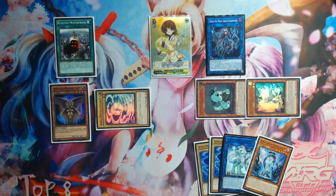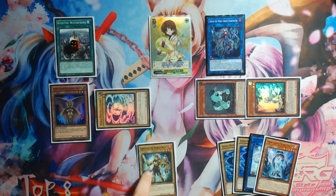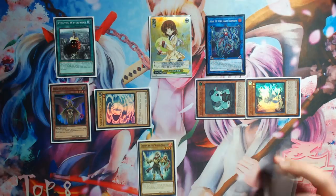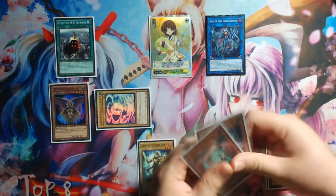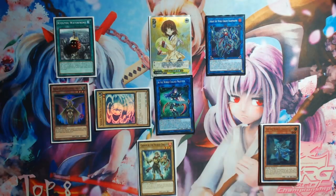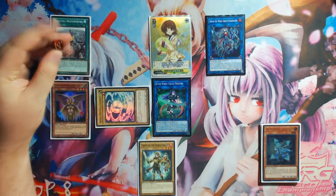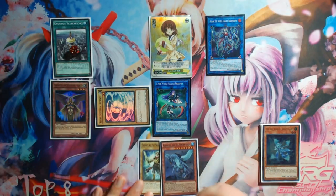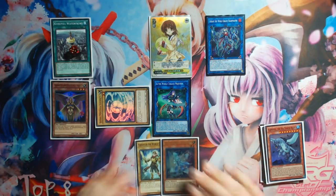At this point, you should have four counters on Kyoto because you tributed a Shine Ball and then linked away with two cards. Your World Legacy World Chalice will trigger to summon two out of your deck because it was tribute summoned and it did go to the Graveyard. So you're going to summon World Chalice Guard Dragon out of your deck, and then Lee the World Chalice Fairy out of your deck. You're going to use Lee's effect to add a monster from your deck to your hand — I just add one of the World Chalice Vanillas, whichever one is in my list, because it makes things simpler going later into the combo.